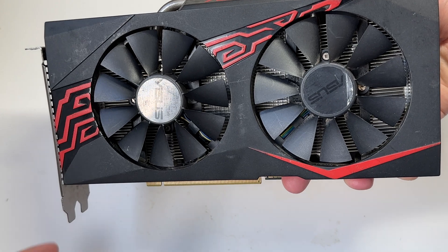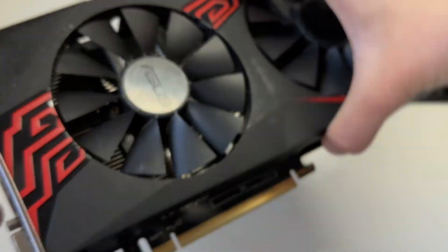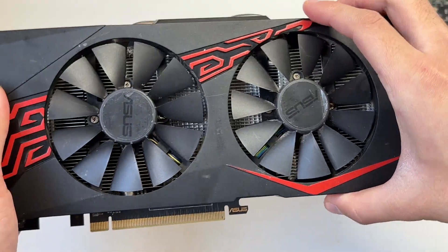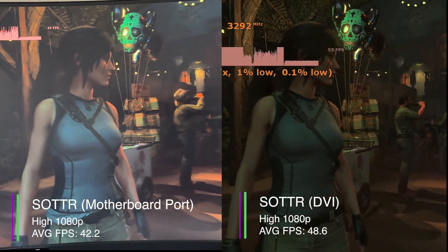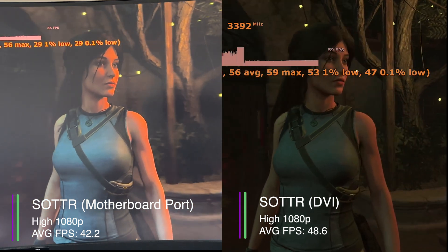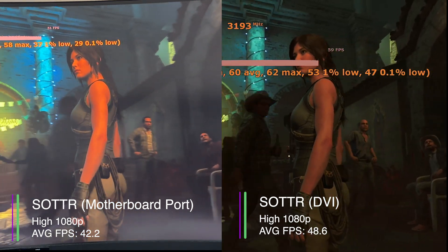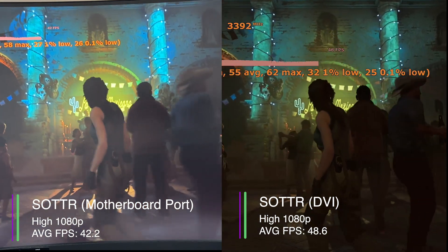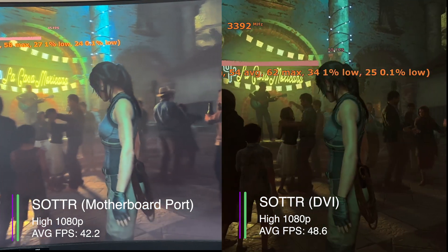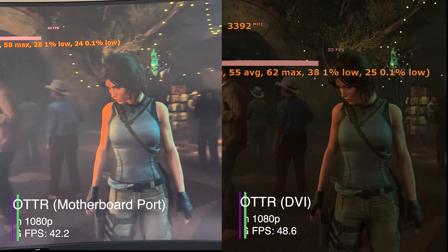So the question is: does it affect performance? For this test we're using a graphics card with just one DVI port — first testing via the Windows graphics settings routing through the motherboard, then via the DVI port directly. In Shadow of the Tomb Raider at high settings 1080p, the Windows/motherboard route achieved 42.2 FPS, whereas using the DVI port gave 48.6 FPS. The 1% lows were 24.2 and 30.8 respectively — a considerable performance difference of about 15%, which is more than expected, but using the Windows power option is still worth it.